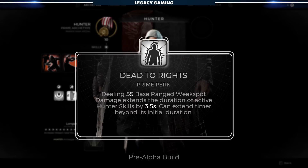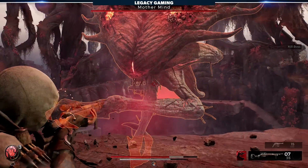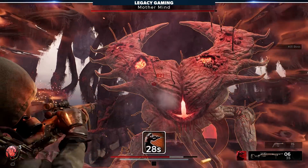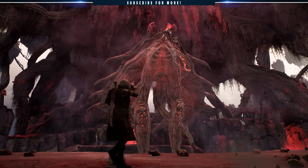The Prime perk, Dead to Rights, extends the duration of your active Hunter skills whenever you deal at least 65 base ranged weak spot damage to a target, allowing your Hunter skills to extend far beyond their initial duration.